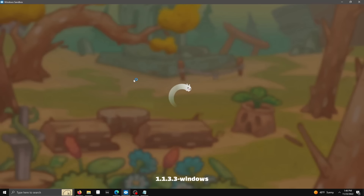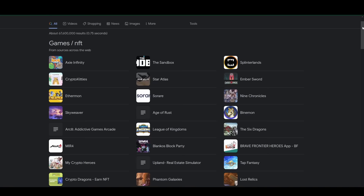It's hard to believe we are already on the third episode of this series and have yet to actually play a single game. My original plan for this episode was to play Axie Infinity, but unfortunately the game was down for maintenance. Regardless, there are still plenty more games for us to try in this series, so we'll move right on to the next game: Decentraland.